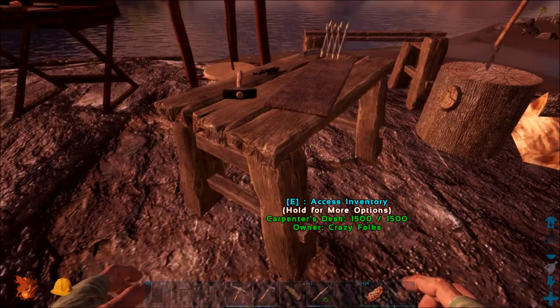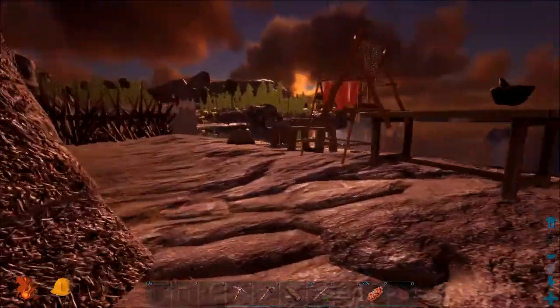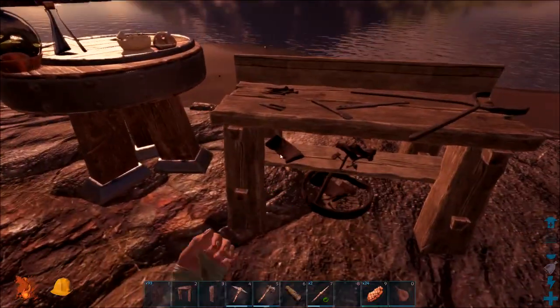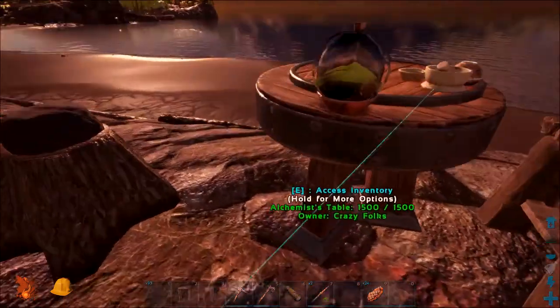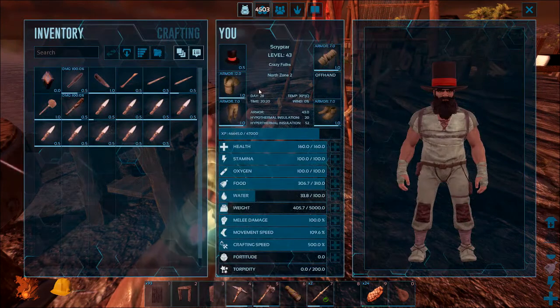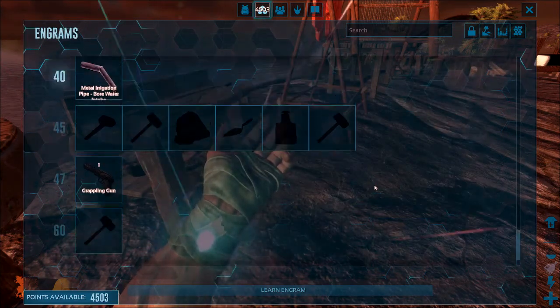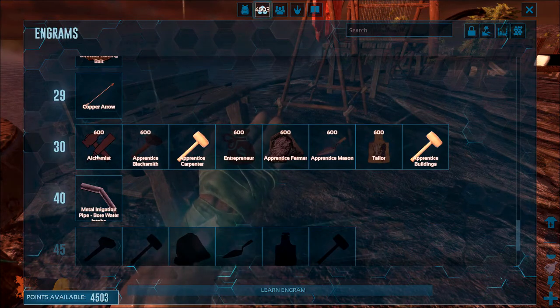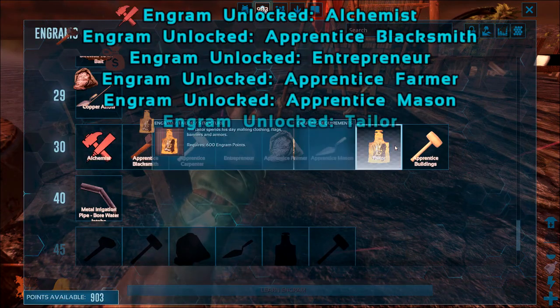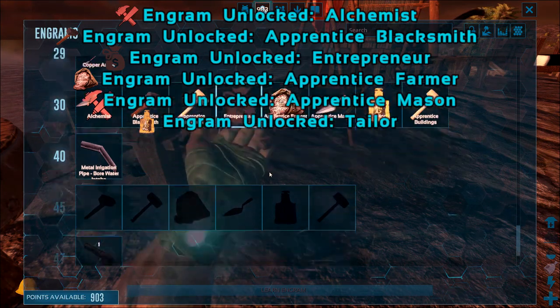That's why I use a carpenter's desk — that's what it's called. That's why you see all the stuff in here; otherwise this would be pretty empty. The blacksmith table — nothing yet. Alchemist table — nothing. Let's rectify that. Obviously, we're going to learn all of them. And now I'm down to 900 points, which is okay. Everything's learned.